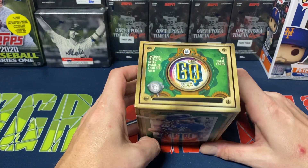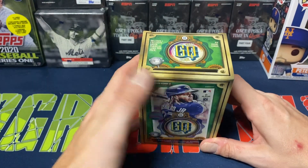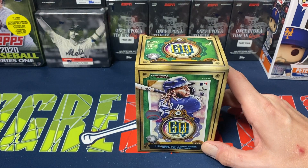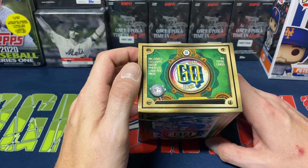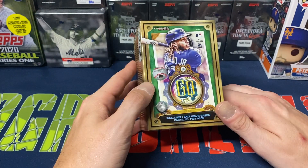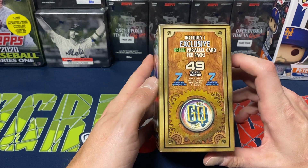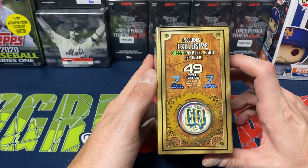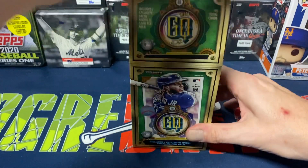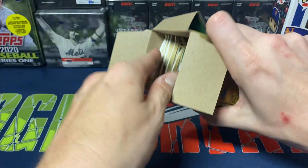So I figured I'd open up another box of this. I haven't opened up too much of this for myself, other than like one hobby box, and then I think I've ripped like two blasters so far for myself. We did some breaks with this as well. So 49 total cards — seven cards, seven packs per box. We'll also find seven green parallels, one per pack.